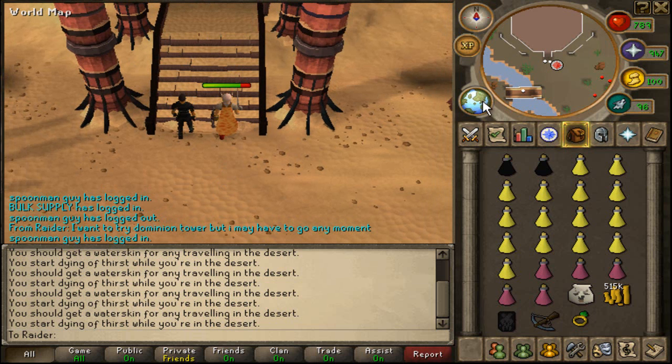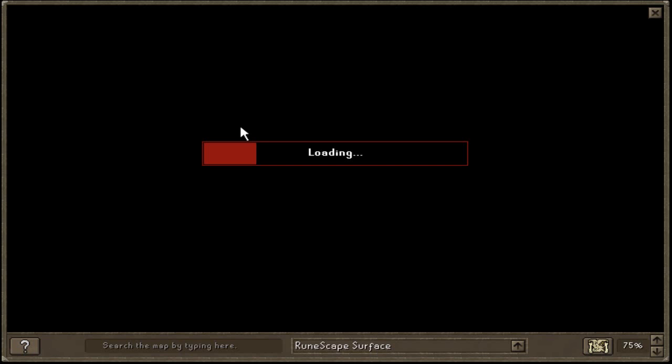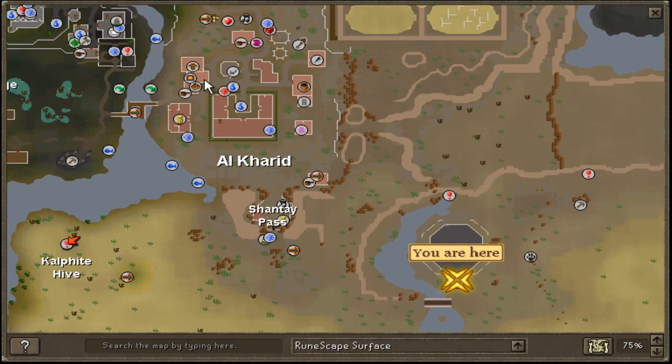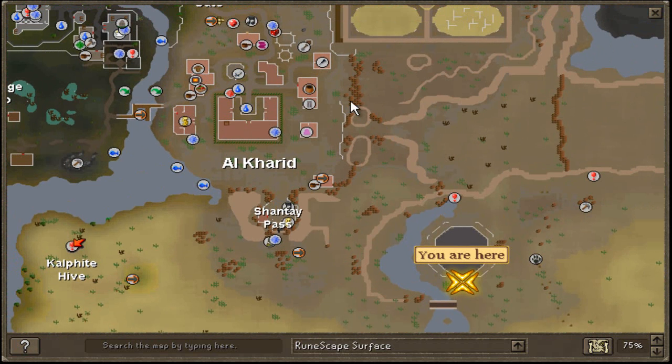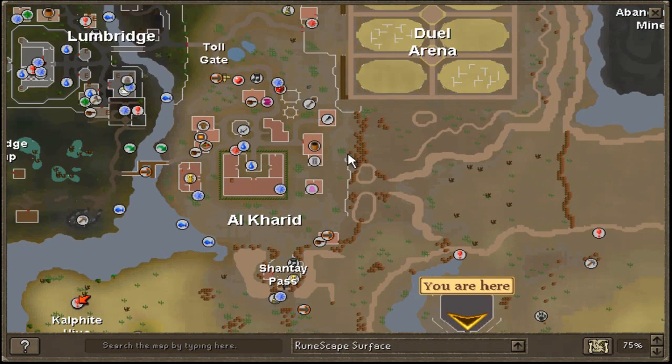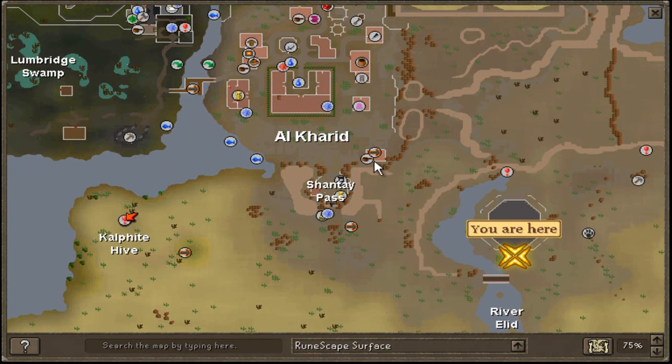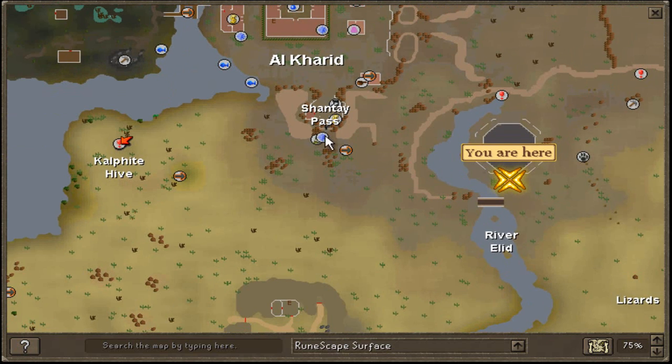We're at the Dominion Tower. How you get there — let me check the world map real quick. Basically, you get to Al-Kharid somehow, whether it be Ring of Dueling, Glory, whatever. If you get the Ring of Dueling you'll be here; if you get the Glory, you'll be here. Then just run over here. There's other ways to get there faster, like a teleport method, and then you go down the Shantay Pass. Whatever method you use, just get to the Shantay Pass and run over — and you're at the Dominion Tower.